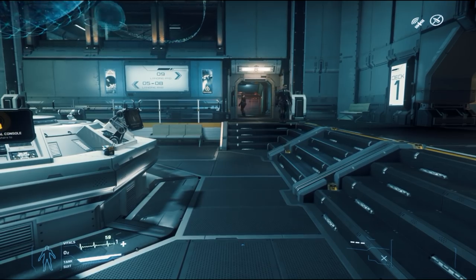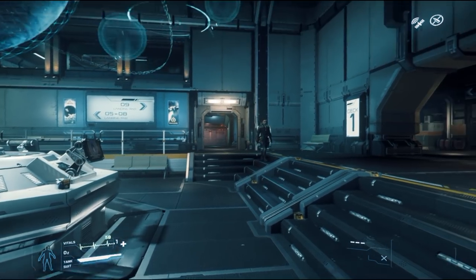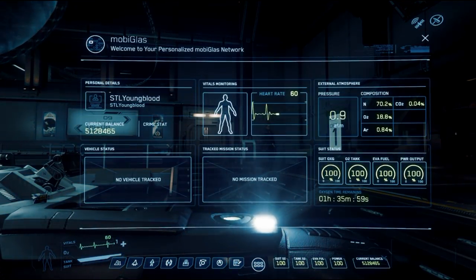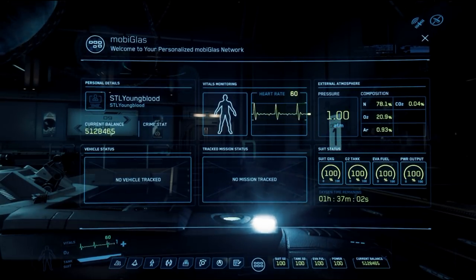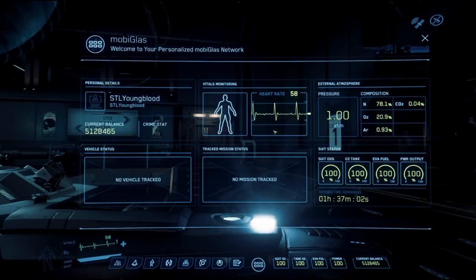Before we pull a ship, I want to show you another critical component: the MobiGlass. The MobiGlass is a device you wear on your wrist, accessed by hitting F1. This is how you have a lot of control over your environment — you can see your in-game name, how much money you have, your crime stat, your health, the atmosphere, and more. That's your home splash screen.